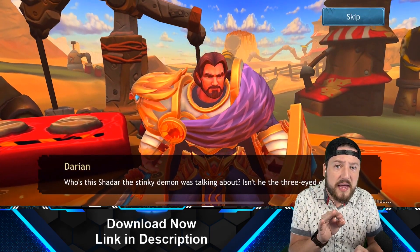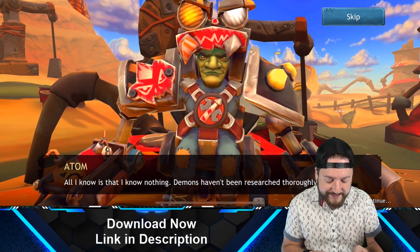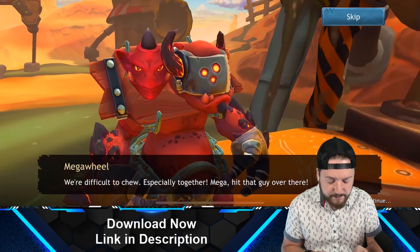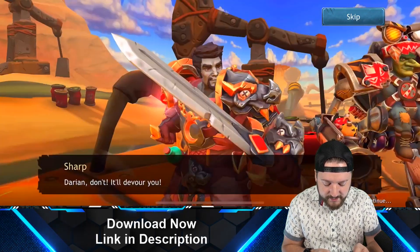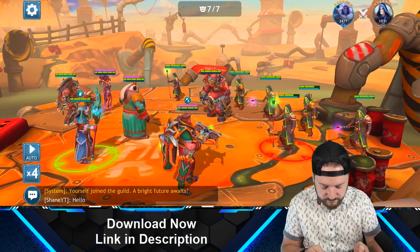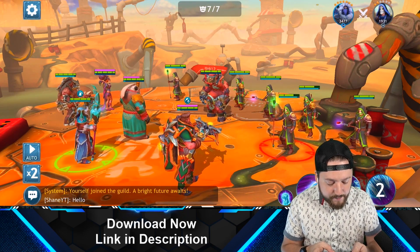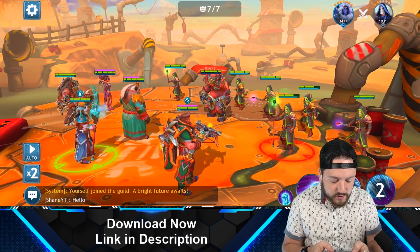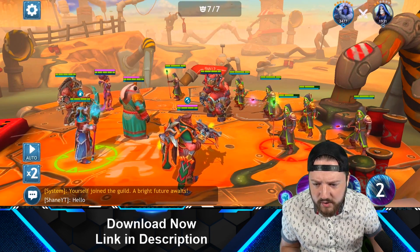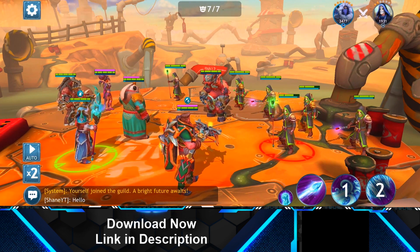One thing I will say is the graphics in this game are absolutely stunning, and it has a frame rate selector in the settings. At 60 frames per second, the game is buttery smooth and a ton of fun to play. We have a ton of enemies right here. Our frost mage actually has a splash damage ability but it isn't unlocked quite yet — you can see my spells on the bottom right-hand corner.